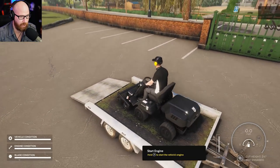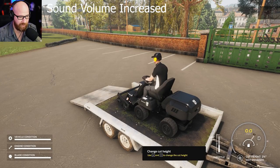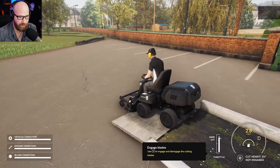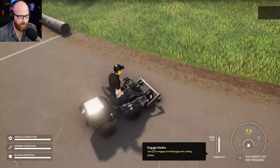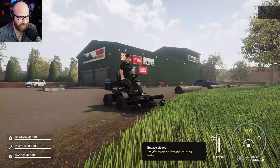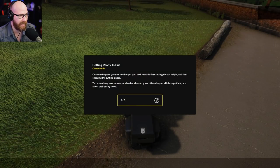Let's start it up — hold it down. That's a good sounding engine. The throttle works with left and right — just like a real one, that's kind of cool. Cut height is up and down on the D-pad, and you engage the blades with X. Cut height is set to two and a quarter. I've been really looking forward to this. We need to put the blades down first with B, then turn them on and we're in action.